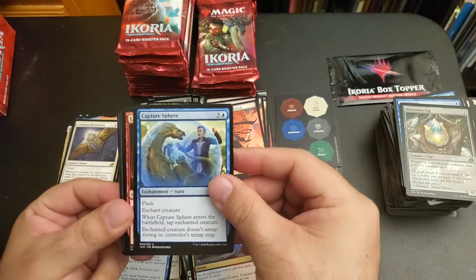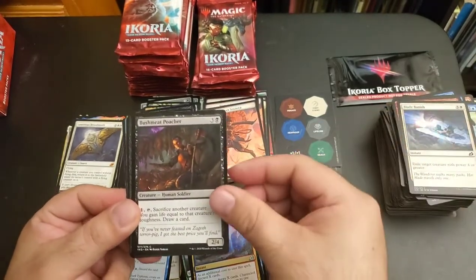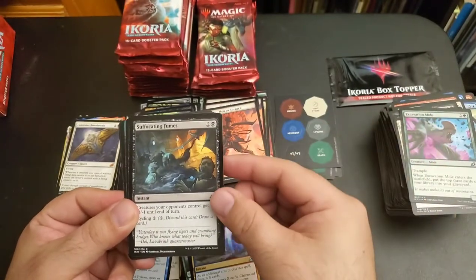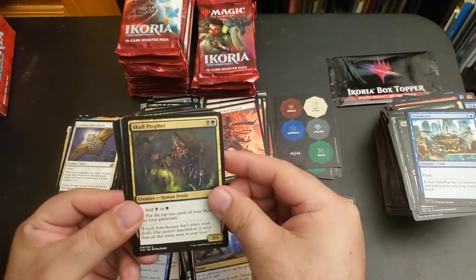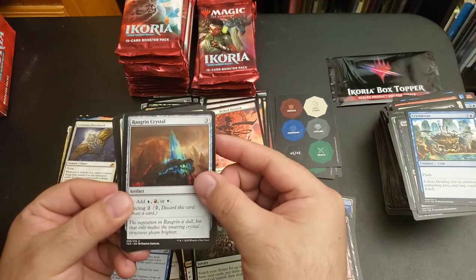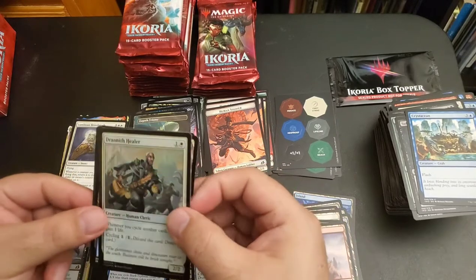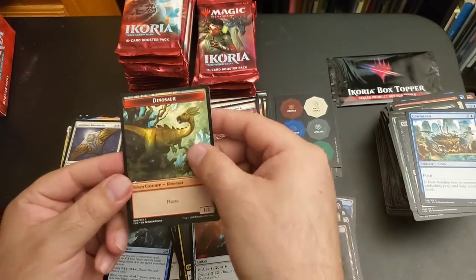Capture Sphere, Lava Serpent, Lava Serpent, Blade Banish, Bushmeat Poacher, Wilt, Coordinated Charge, Excavation Mole, Suffocating Fumes, Crustacean, Skull Prophet, Migration Path, Rugrin Crystal, Zagath Trion, Drannith Healer, Dismal Backwater, and a Dinosaur Token.